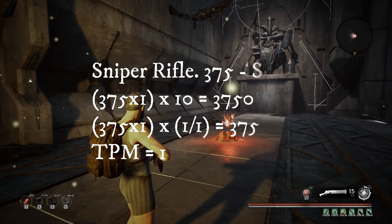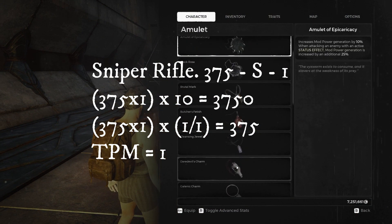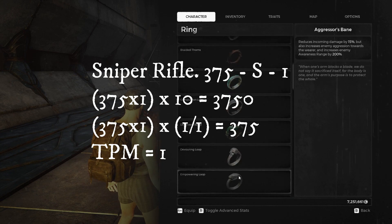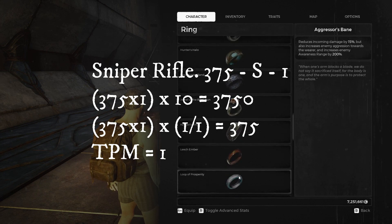Sniper Rifle - my wife's personal favorite. 375 damage, single shot, one round magazine. Over 10 seconds that's 3,750 and over the course of a magazine that's obviously 375. Time per magazine is 1 second.